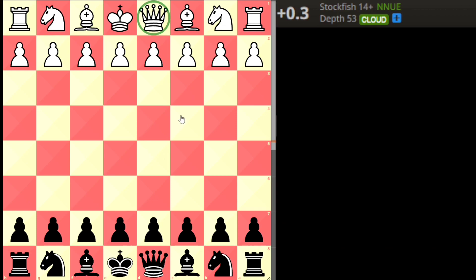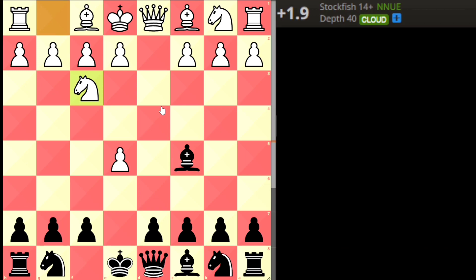In trap 2, black will capture white's queen with a unique combination. It starts with d4, the Englund Gambit, white takes, then black goes Bishop c5 — a unique move. White develops the knight to f3, then d6, another gambit. White takes it and black plays Knight e7, a free piece move.